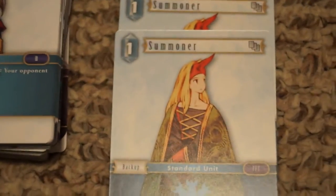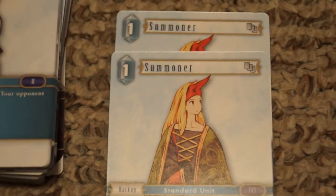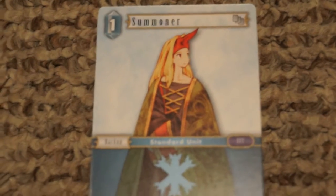Last up we get two generic one-cost Summoners. Chances are these will mostly be getting discarded for resources. And that's the Lightning starter deck.